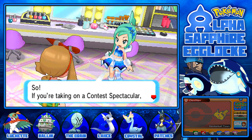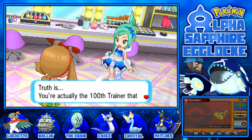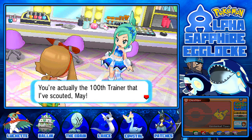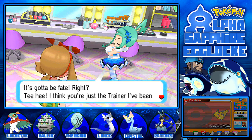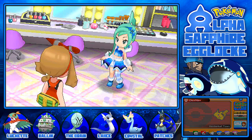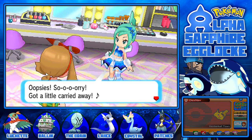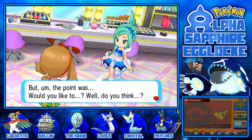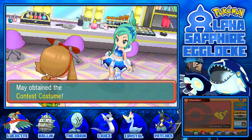So if you're taking on a contest spectacular, there's something you have to have from me. Truth is, you're actually the 100th trainer that I've scouted, May — that's a really big deal. It's got to be fate. I think you're just the trainer I've been looking for. What about this for your contest debut? And we received the contest costume! I'm pretty sure you get a tuxedo if you're the guy — I don't know what the girl's looks like.